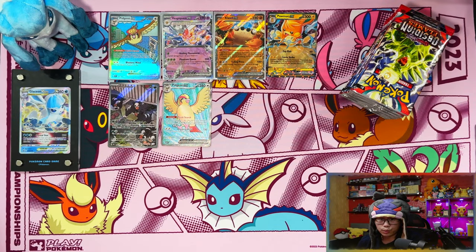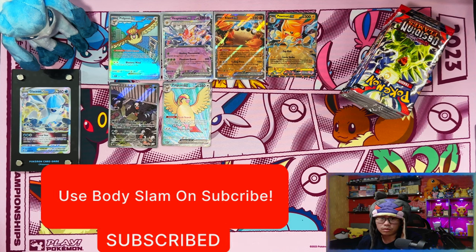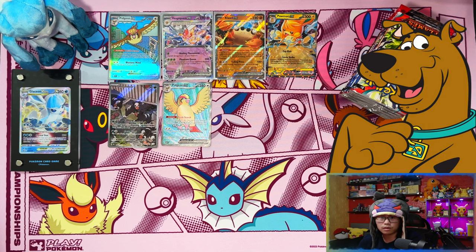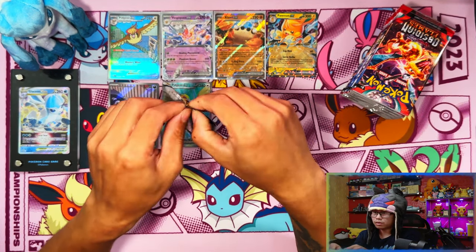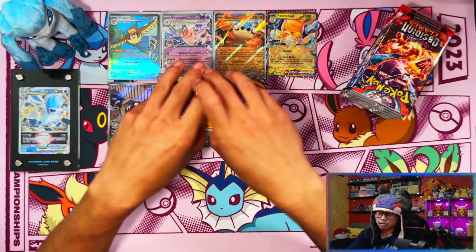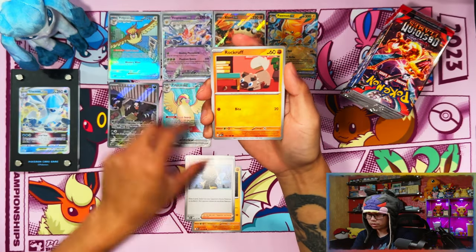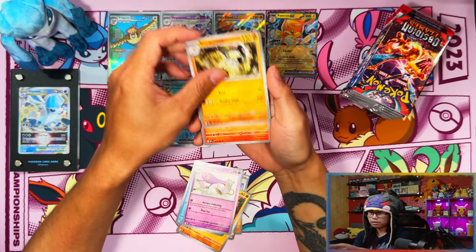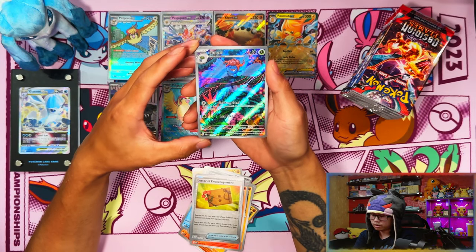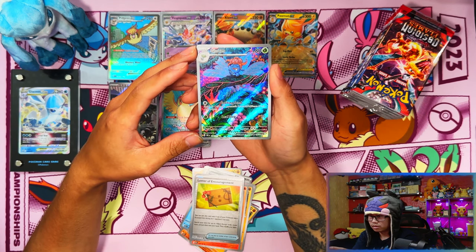Alright guys, we're halfway through the booster box! If you're enjoying the video, I'd appreciate a like, subscribe, and turn notifications on. When we reach 500 subscribers I'll be doing a giveaway for the most recent elite trainer box. Now halfway through with six hits — six more hits on the average side. I've already pulled the SIR so this side might have a gold, plus the rest of the EXes and one more IR.